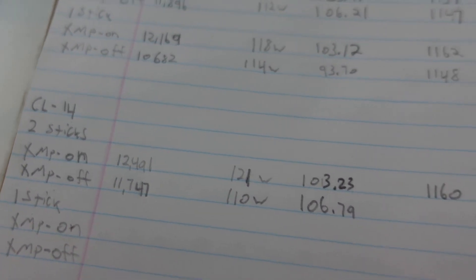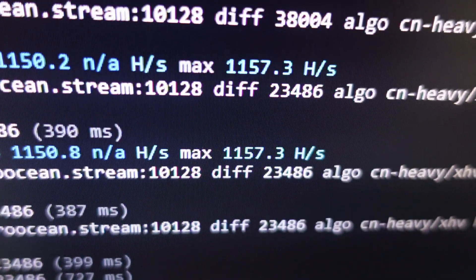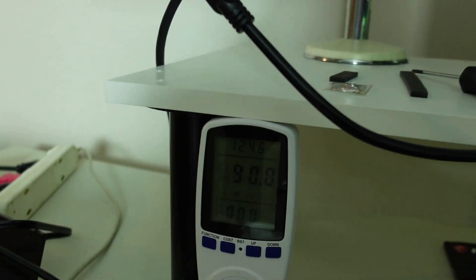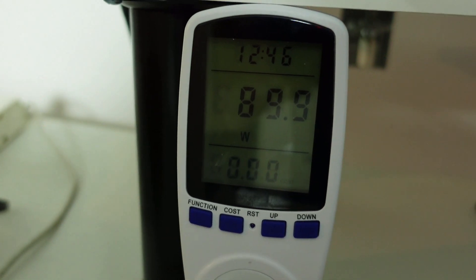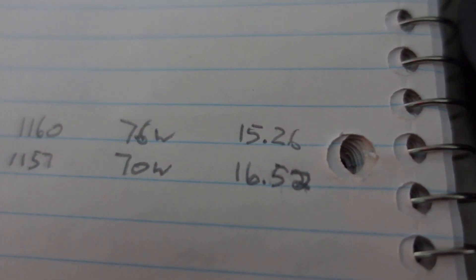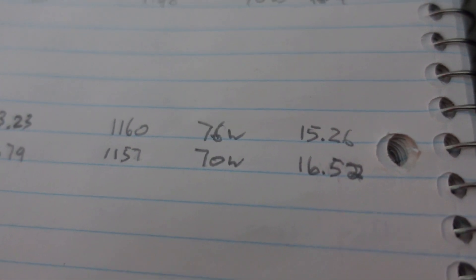CN Heavy with CL14, two sticks, XMP profile off: 1,157 hashes at 90 watts total, so 70 watts CPU. 1,157 at 70 watts is 16.52 hashes per watt — pretty good actually.